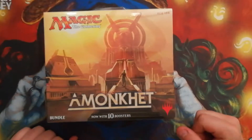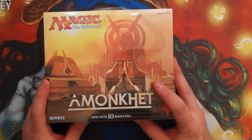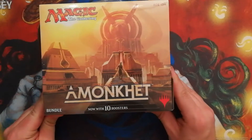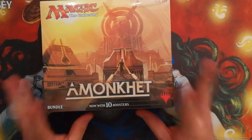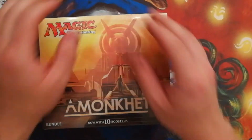Hey everybody, this is James from Unpacking Magic and today we're going to open up a fat pack of Amonkhet. This is obviously not the best set to come out the last two years — just joking around — but at least we got mummies and we'll see if we can open up anything cool in here. So let's open this up so you guys can see it.